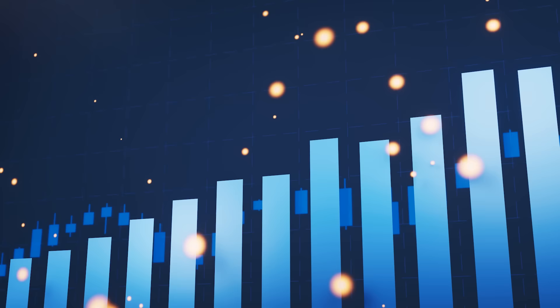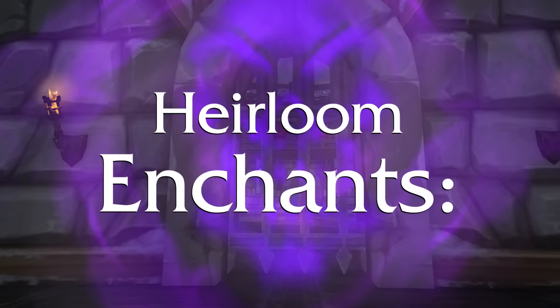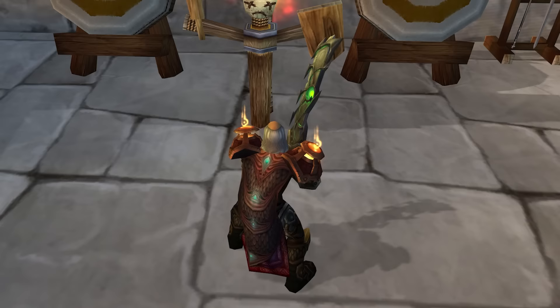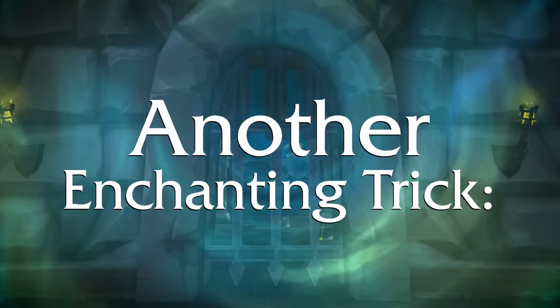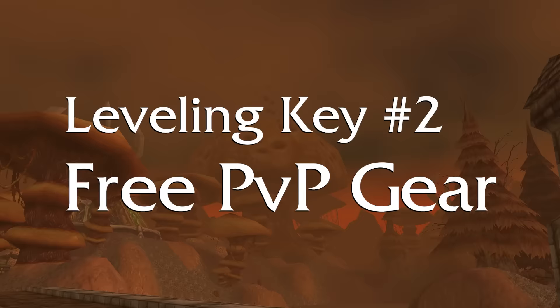I also highly recommend getting an heirloom weapon since they automatically scale just like the armor. For heirloom enchants, we can only put classic enchants on them. I'd definitely recommend Greater Stats for your chest and Spell Power for your caster weapons. For melee, you'll want to run Fiery until at least about level 30 and then switch to the Crusader enchant. We also want to throw Minor Speed on any pair of boots we get, since that'll really speed up leveling by speeding up travel time. Another favorite trick is to put the Minor Haste enchant on your gloves until at least level 20 — it'll make you feel like you have a permanent Bloodlust.